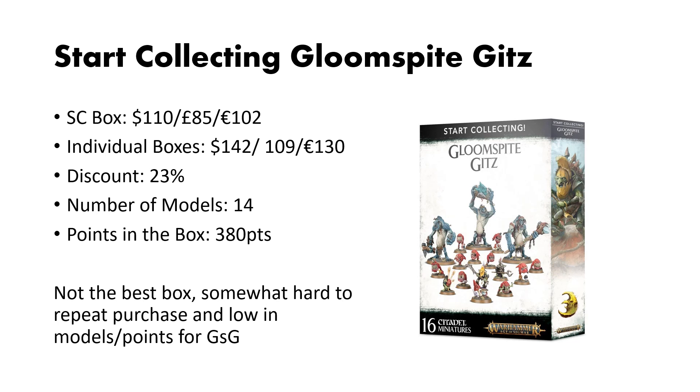Moving over to the caves for the Gloomspike kits, this box comes in at $110. The individual kits are priced at $142 if you were to collect them individually. This gives you a lower than average discount of 23%. The number of models in the box is 16 — not 14; I forgot to account for the two Squig Herders. The points in the box are 390. I think this box is somewhat lower than average for most of the Start Collecting boxes, as the points and models are fairly low for Gloomspike kits.